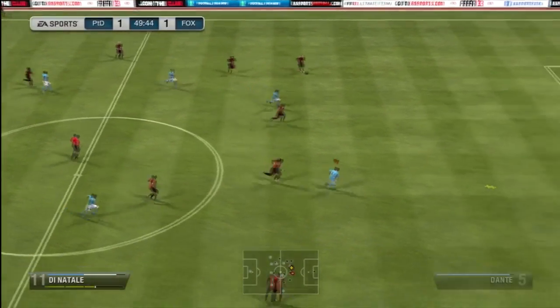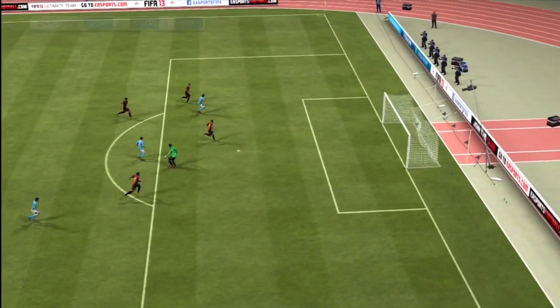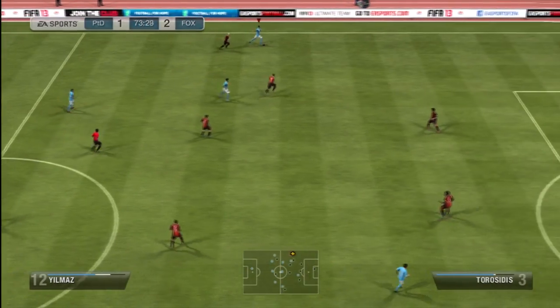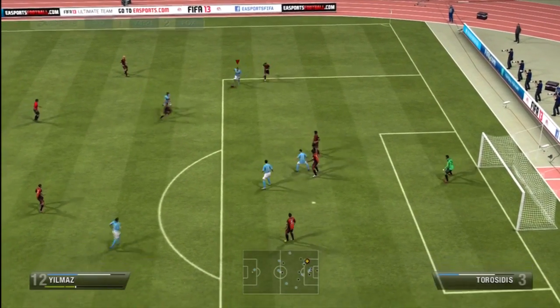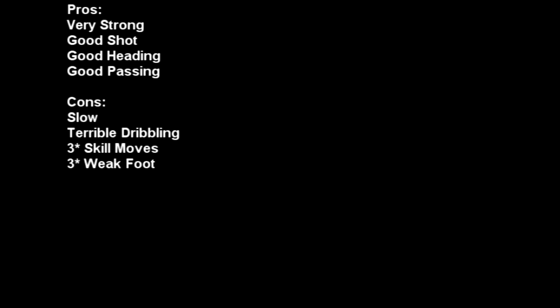But the thing about Yilmaz is he has 96 strength — 96 strength. That is unbelievable for a striker; that is up there with Akinfenwa. He just holds off every defender, except maybe Kilini Nagbana. He can hold off any defender while he makes his runs up and down the pitch — he's just so strong.